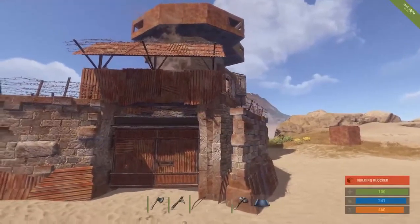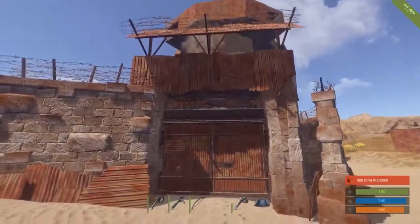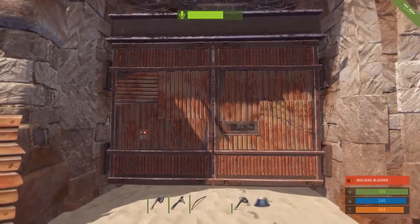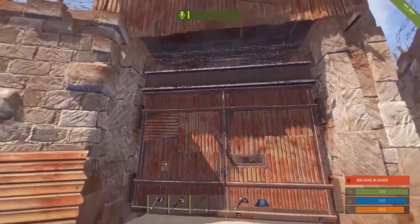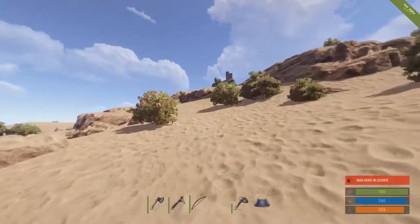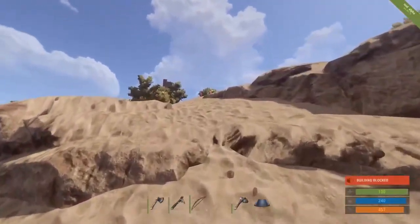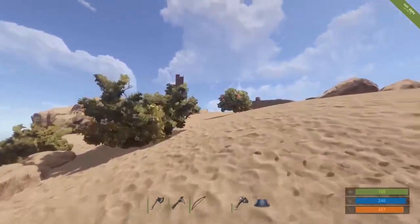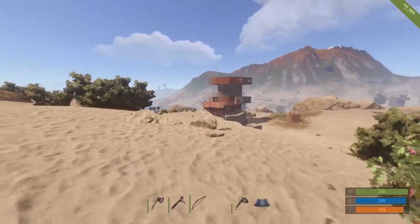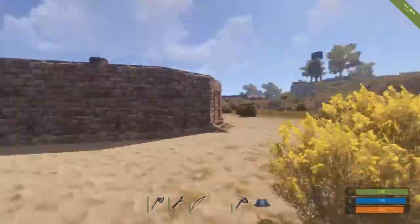I'll just reassure him that we mean him no harm. I just want to let you know that I'm building a base nearby and I'm friendly. See ya. So, that was that. I think it's always good — if you find out that there's someone living around where you live, it's always a good thing to be on good terms with those guys.